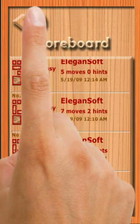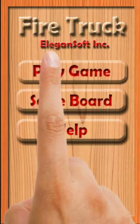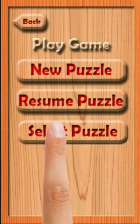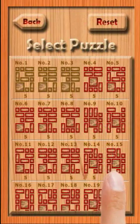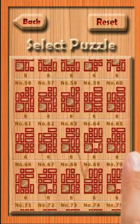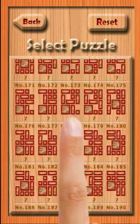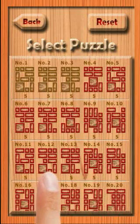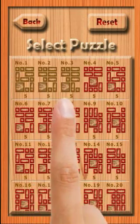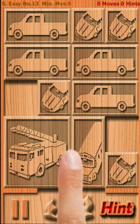Now let me show you how to select a puzzle. Let me go back to the main menu, click Play Game, and then select Puzzle. I choose a difficulty level, for example Super Easy, and then I can scroll up and down to see all the puzzles at this level. If a puzzle is in green color, that means I have already solved it. If a puzzle is in red color, that means I have not played the puzzle yet. I can click the Reset button to make all the puzzles unsolved. By clicking on a thumbnail, I select a puzzle to play.